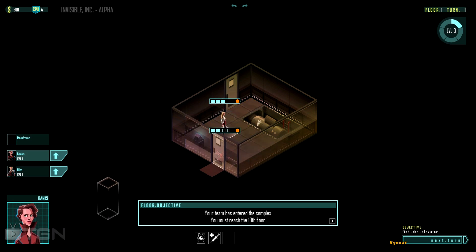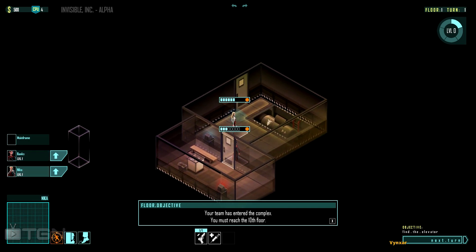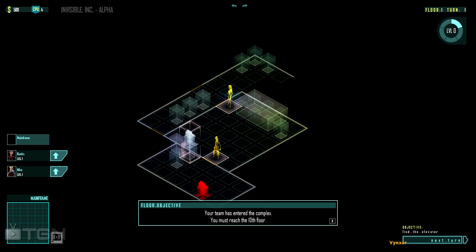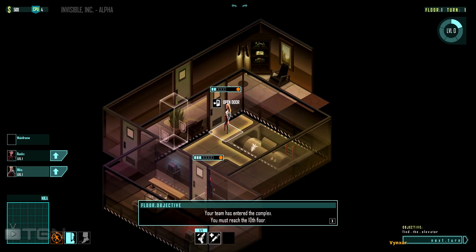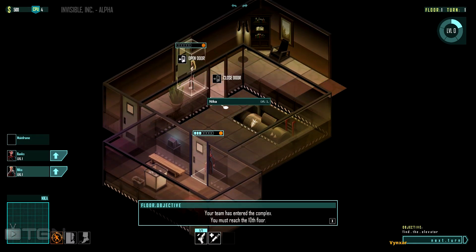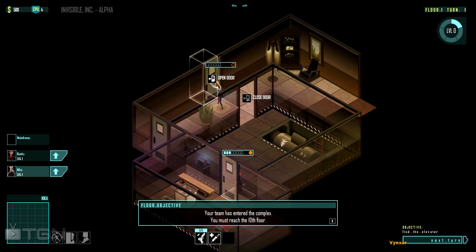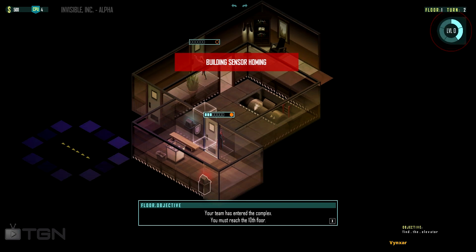We need to find something to hack. There's another terminal here. I'm going to ask Nikka to check the other door with the peek ability. There's one terminal here and not much else — two doors. Maybe I should open the door and check, but if there's any guard coming through, I'm not very well hidden. Let's just go with the next turn.